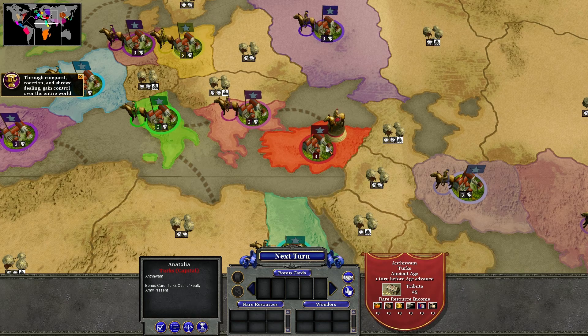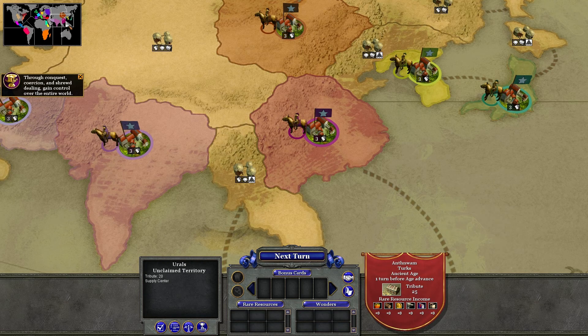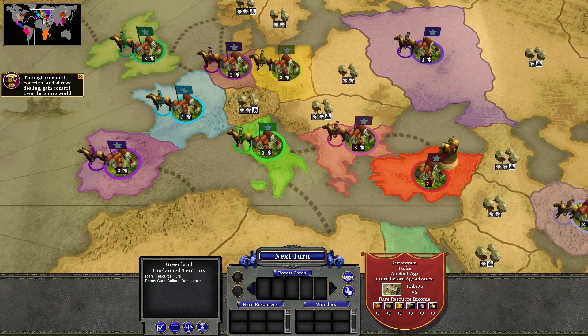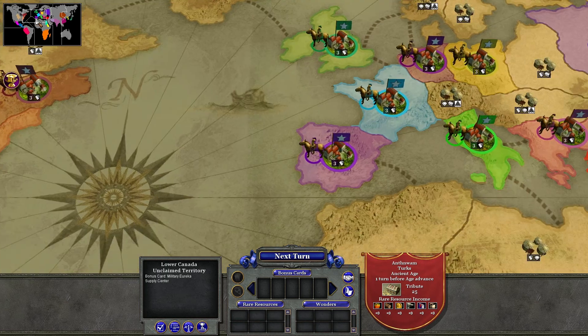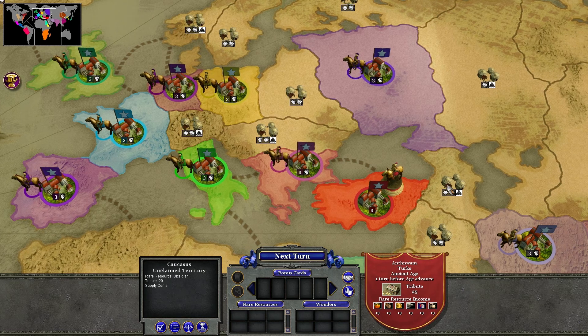But yeah, we're going to be playing over here as Turkey. You can see some other countries around here — we got the Bantu, which apparently owns almost half of Africa from the start. I think there are 22 countries. Basically, our only goal is to annex the entire world, own all the provinces. One thing we need to know is that if you annex the capital, you annex the entire country, no matter what.